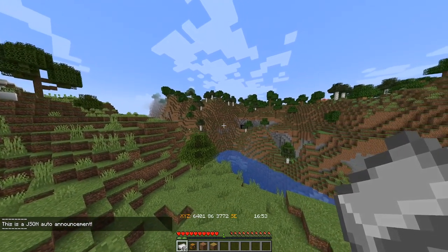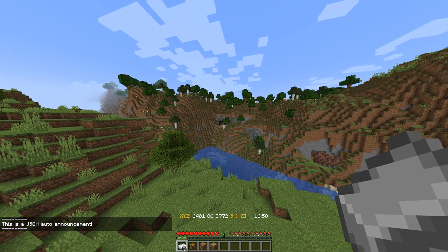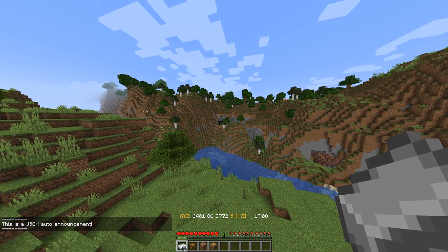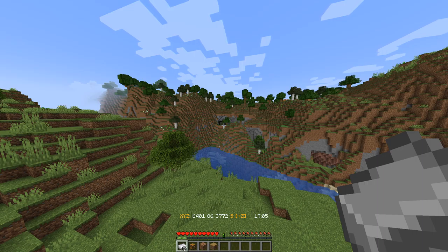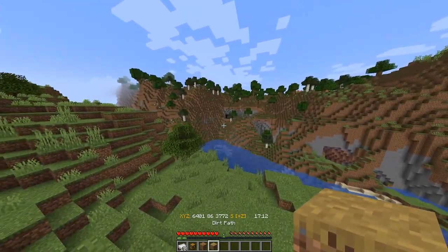Hello, this is a guide on how to make trading shops in this Minecraft server. First and foremost, trading shops are used to trade between players. Think of a normal villager — you put in an item and it'll give you another item. For example, you can put in a piece of dirt and get out a dirt path.